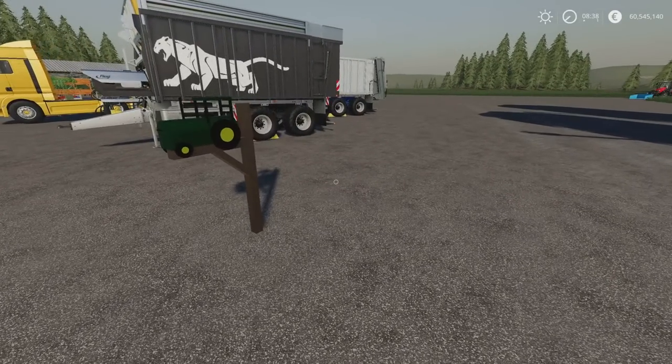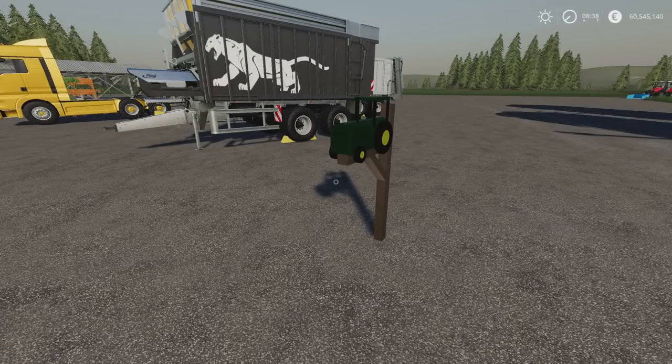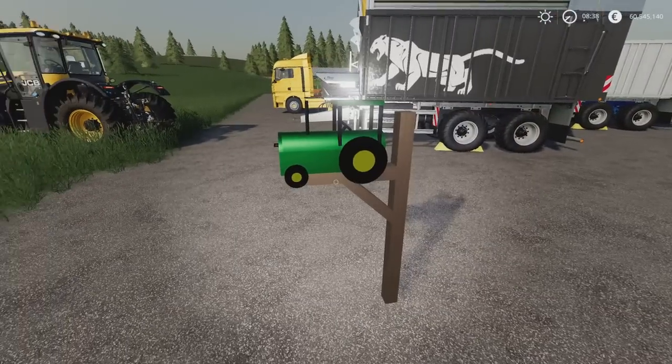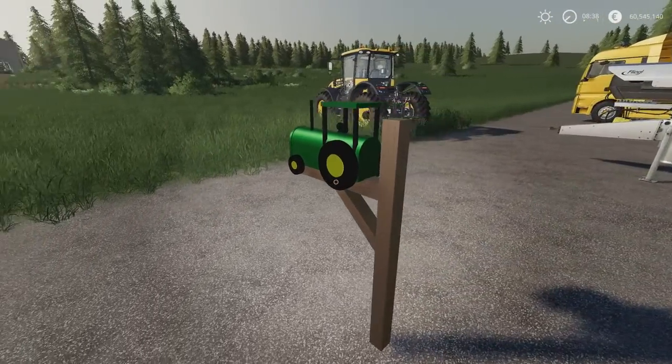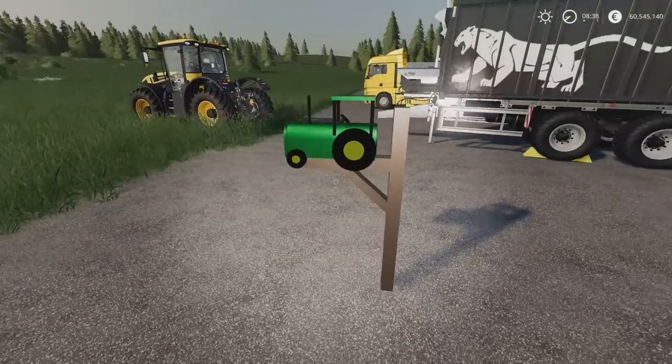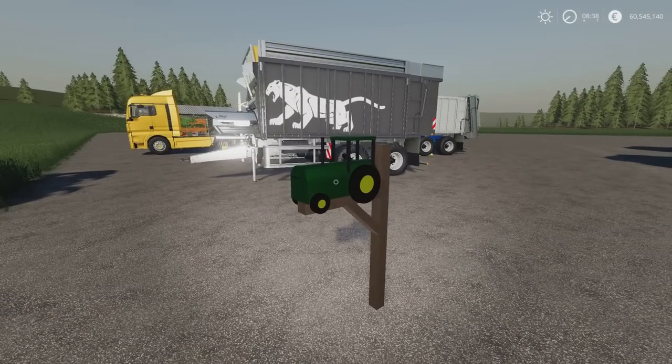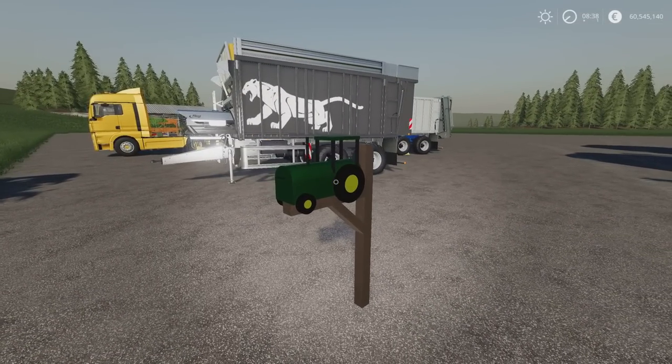We have the Traktor Mailbox — 0.29 megabytes download, one slot on console by MK Customs. You'll find it under Placeables and Decoration. 250 to buy. It's a placeable, decorative mailbox by MK Customs.